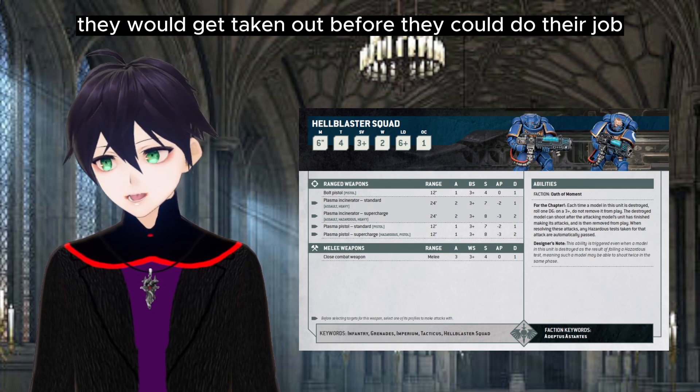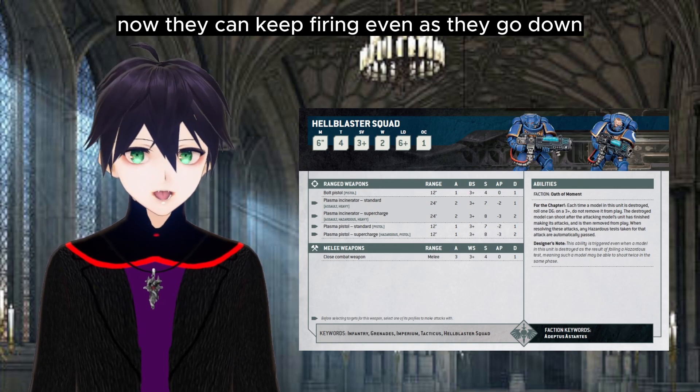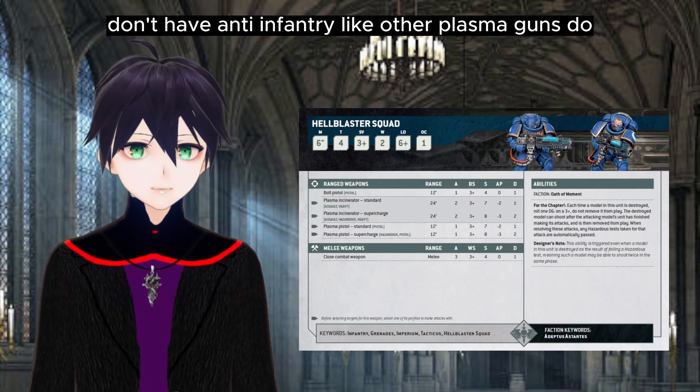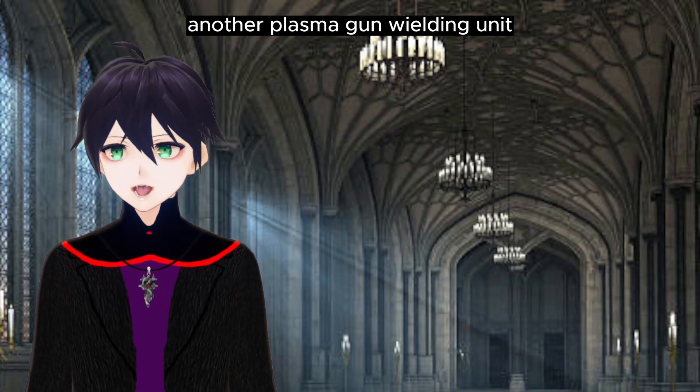At least Hellblasters were quite a glass cannon unit, likely to be taken out before they could do their job targeting enemy heavy infantry. Now they can keep firing even as they go down. Do note that their plasma guns don't have Anti-Infantry like other plasma guns do.